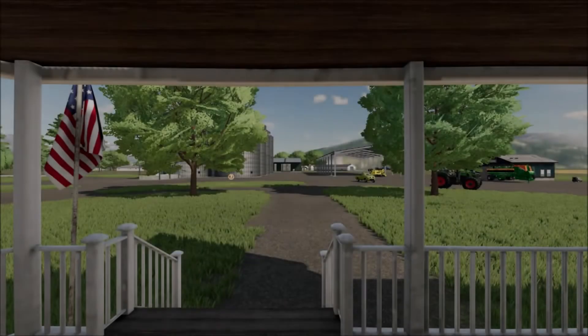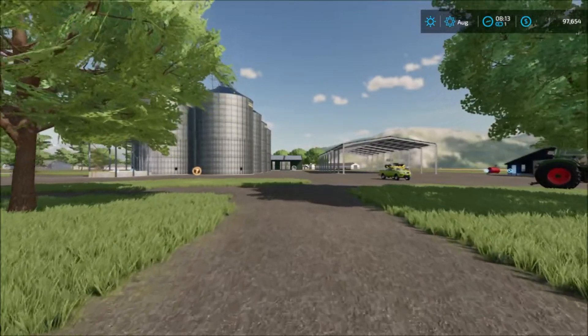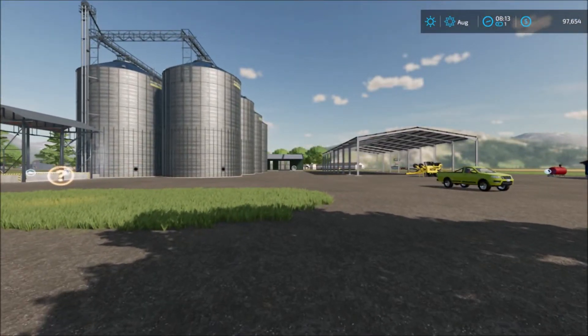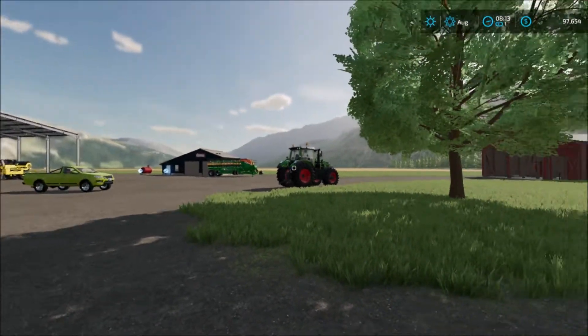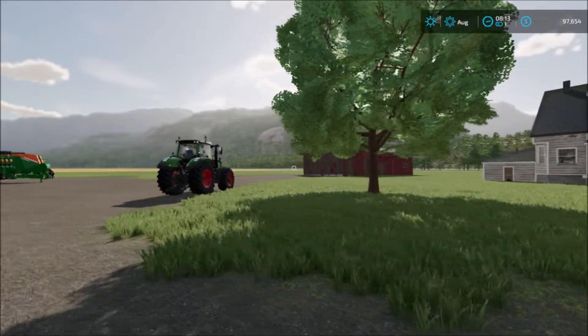We start off at the main house here at the main farm. As I walk out a bit we can see the farmyard. We have some large silos and parking sheds, with some equipment on the farm.